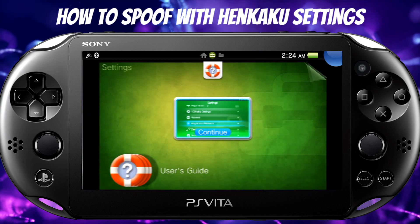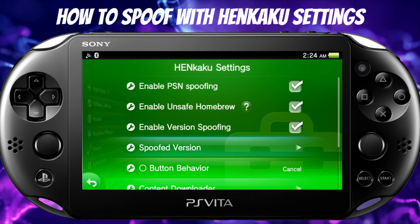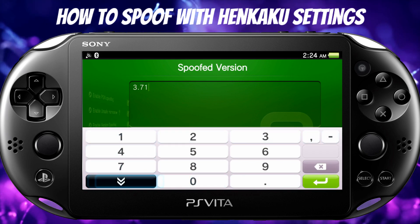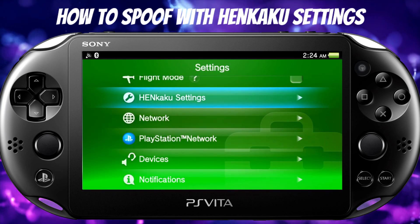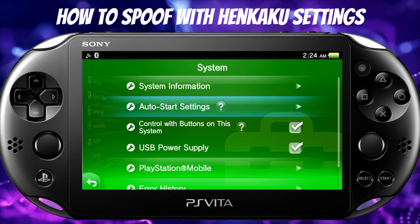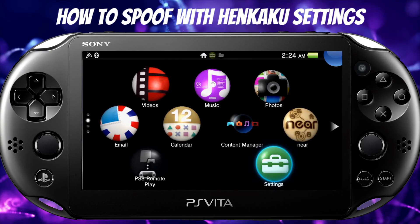When you're on your PlayStation Vita and want to spoof with Henkaku settings, it's fairly simple. Go into Settings, then Henkaku Settings, and for your spoof version just change it to 3.71 — that's it. As shown on screen using footage from yesterday, you can see I'm still on 3.60 Henkaku Enso firmware.